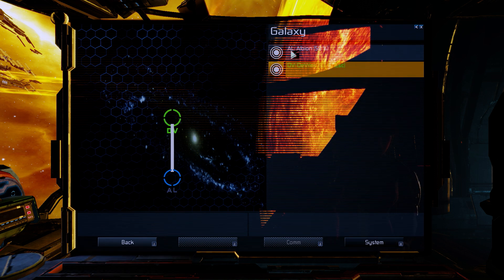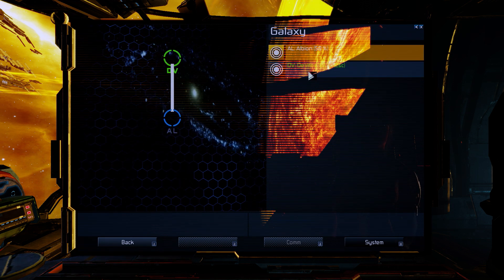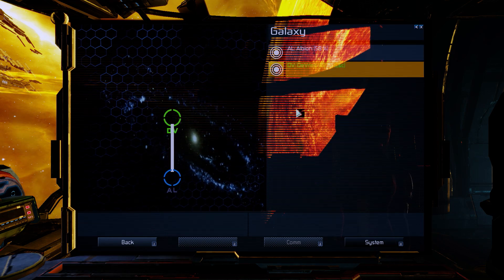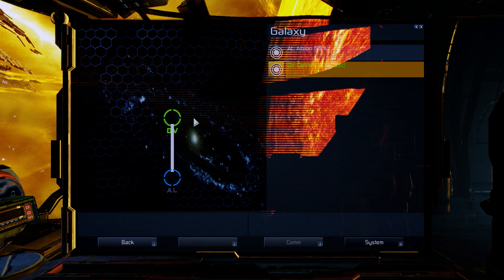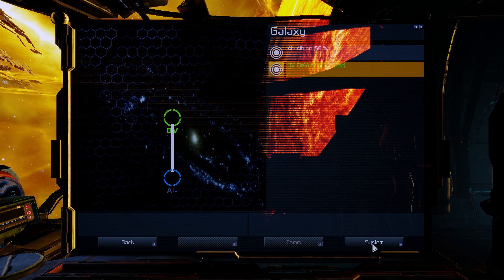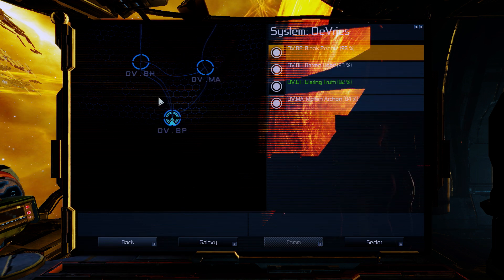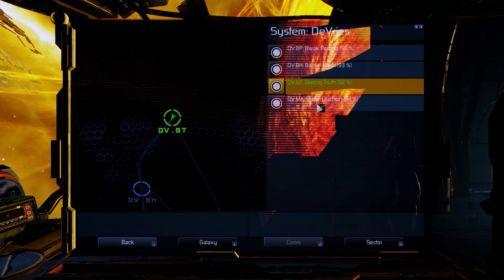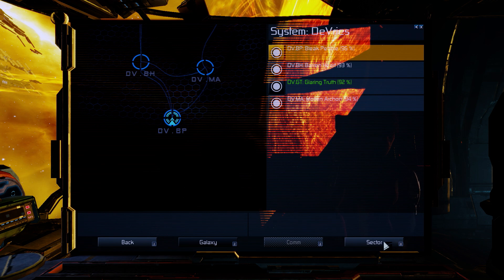I'll press comma and go to the system and then the galaxy. This is the topmost map you have — you see the galaxy right now. I only have Albion, which we started in, and then Debris. I'm going to use Debris as an example to explain this map system. If I click Debris in the galaxy view and then press System, we go one step lower to see the different systems. Once you've selected one, you can click Sector to go another layer deeper.